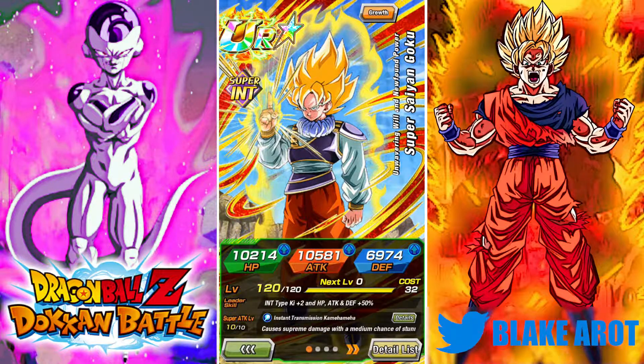First off, his stats for a free-to-play unit are not the best. Having just above 10,000 in two stats as a free-to-play unit is fine, I guess, but obviously it's nowhere near as high as the EZA units — because he's not EZA'd — but those stats are just a little low. His leader skill gives INT types 2 Ki, HP, ATK, and DEF 50%, which is kind of a whatever leader skill.